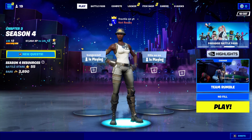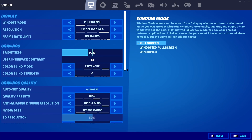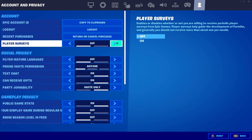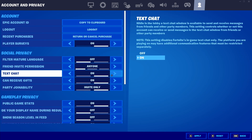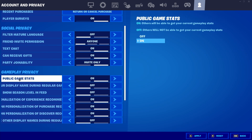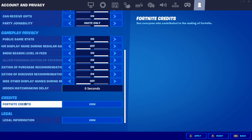Now that we're back in the lobby, we're going to change a few more settings. Go to the top left, then the second tab down, and press Settings. Inside the Settings tab, go to the last tab — Account and Privacy. Make sure Player Survey is on, make sure Text Chat is on, then scroll down to Gameplay Privacy and turn Public Game Stats on. Then go down to Show Season Level and turn that on as well.